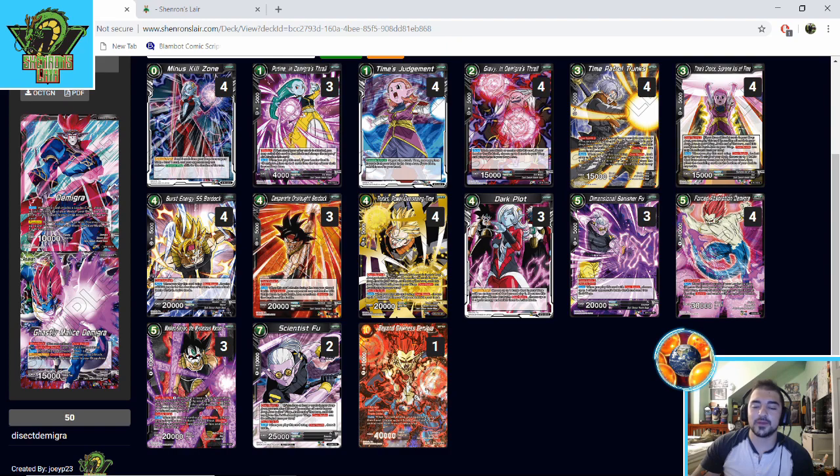First thing off the bat: there are no super combos here, and that's a big problem. It happens — sometimes you throw a deck together with a cool idea and skip the super combos. You have to make sure you have those. So right off the bat we're going minus four Killy Zone for four super combos, because Killy Zone is not main deck worthy right now. We're not seeing Crusher Ball or Bloodless in the format, so Killy Zone is very side-deckable.